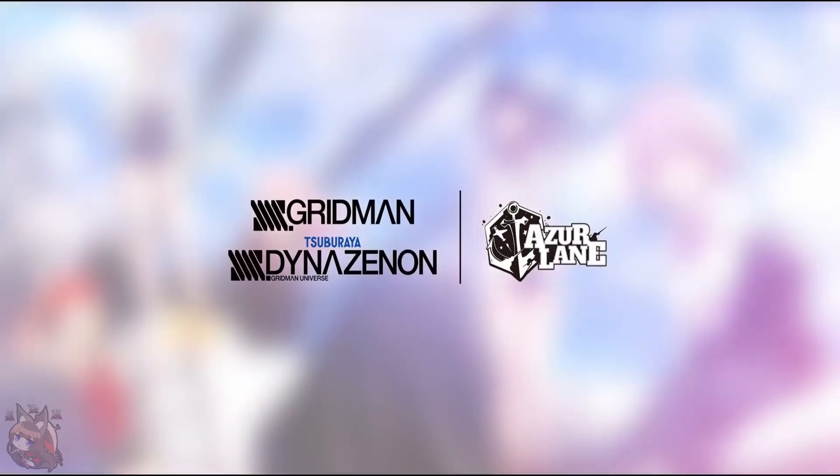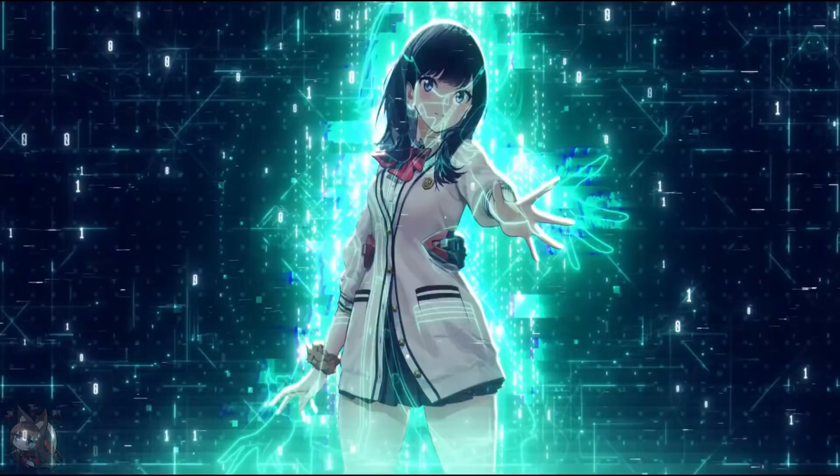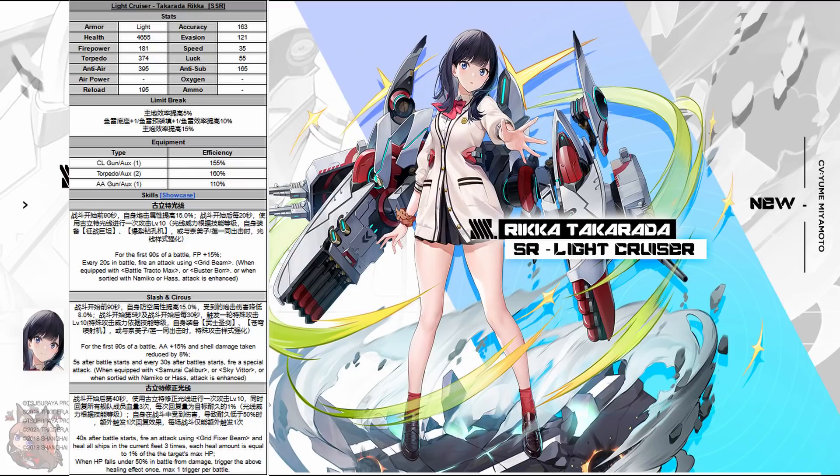With the patch notes out of the way, let's get into the ships — we got seven of them. We're going to start on the first one, Rika. Rika is an SR light cruiser, and she looks pretty much all around in terms of her stats — a little bit power crept over what I'd say the average SR light cruiser has been in the past. Stat-wise, she's looking like a slightly above average light cruiser all around.